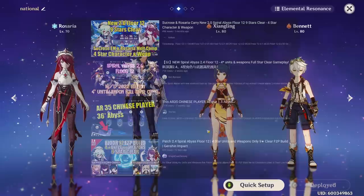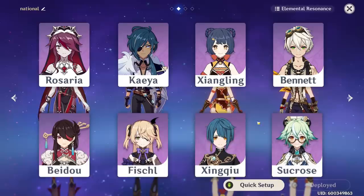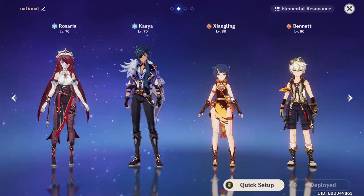This makes the team extremely popular for any 4-stars-only challenge, as it frees up Sucrose (the Anemo character) and Xingqiu (the Hydro character) for the other team. People typically run this team alongside a Sucrose Taser team with Sucrose, Beidou, Fischl, and Xingqiu on the other side — by far the most common and successful setup.